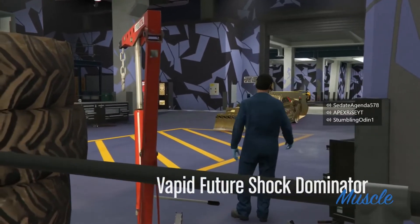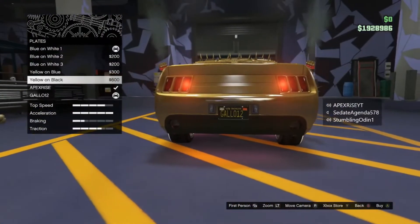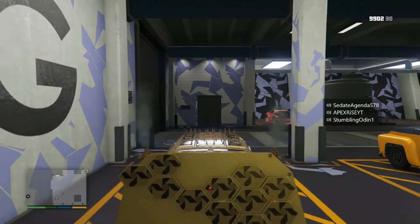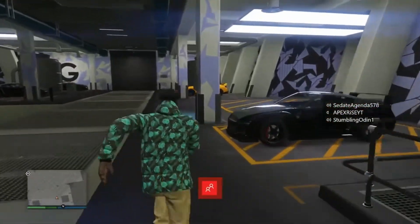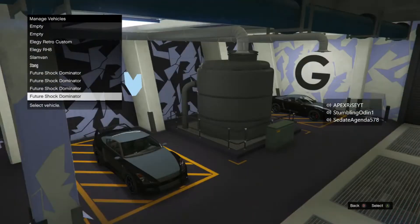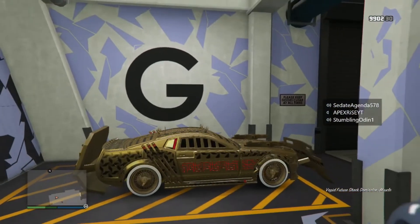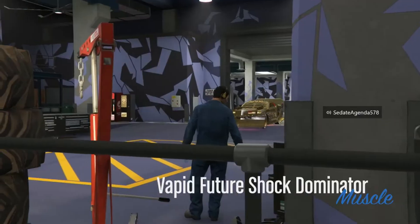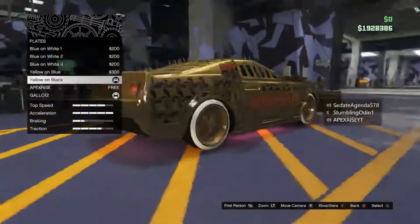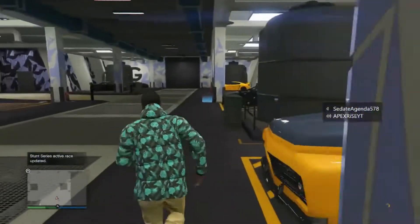Once you go into Creator and start up a private session, or find a new session or friend session, if you have the money you can set your spawn location to the arena like I do. Once you come back to the arena workshop level you'll notice all the duplicate cars are there. When using an arena vehicle you can custom name them — so I named mine 'Stang' so I know the original copy, and the rest are just labeled Vapid Future Shock Dominator. I put the original in a certain spot every time, then start duping again. It's a really short, easy glitch that will make you a ton of money.